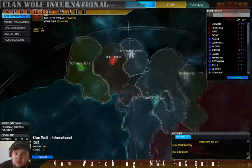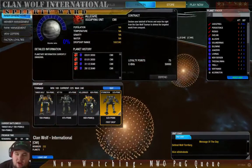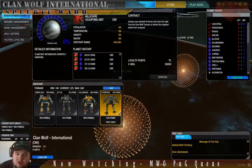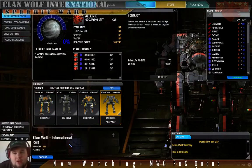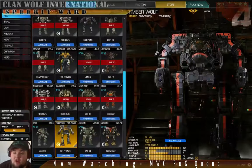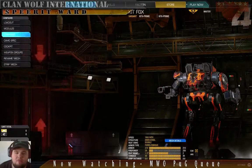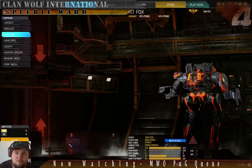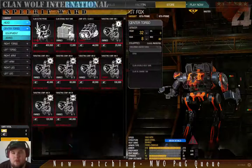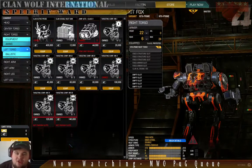As you can see here, that's my drop deck: Kitfox, Stormcrow, Hellbringer, Timberwolf. So we're going to go over the loadouts starting with the Kitfox. I'm going to disassemble it and put it together for you — strip it down. This is what MetaMechs has us doing on it. I left the Omnipods on because this video is going to be too long if I build it from absolutely nothing.